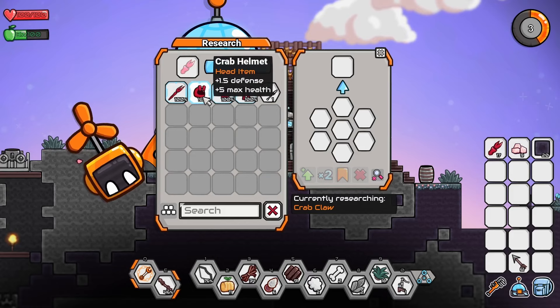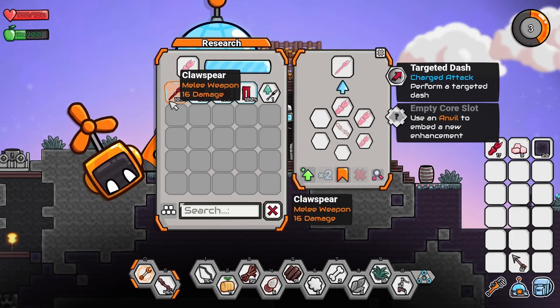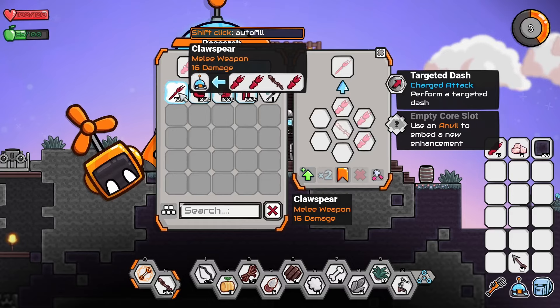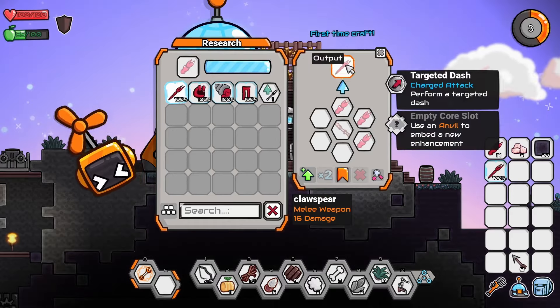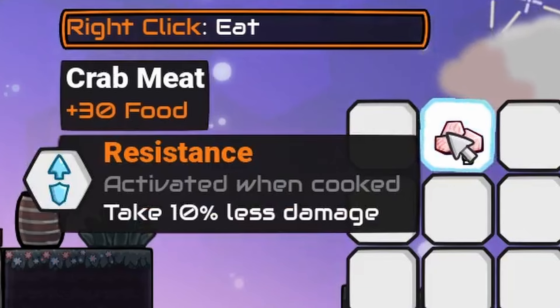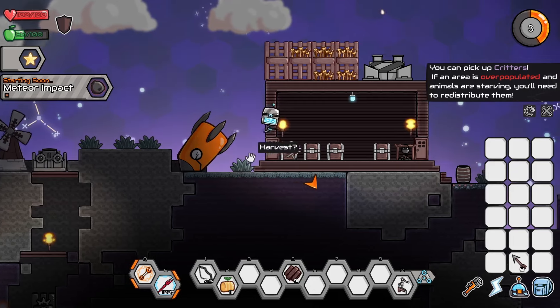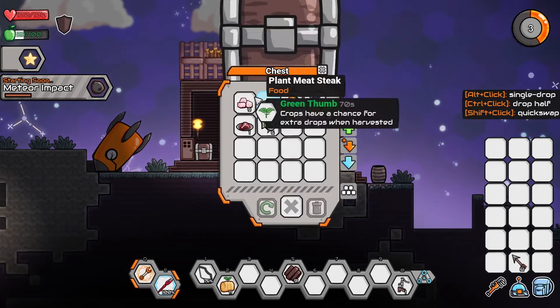What the heck do these crab claws do? Ooh, crab armor, which also gives us amazing benefits. Claw spear: 16 damage — I think that's more than the bone spear. Yes! Give me that spear! Empty core slot — use an anvil to imbue a new enhancement. And crab meat gives us resistance: take 10% less damage. Meteor impact — I do want that boost, and maybe with our new spear we'll actually have a chance.